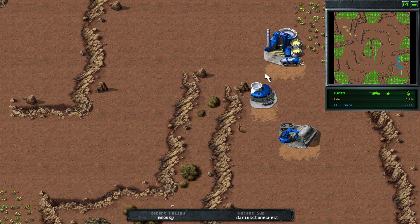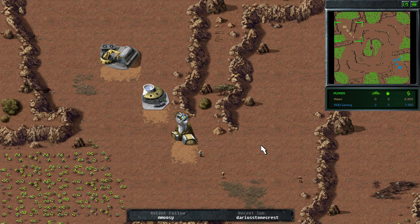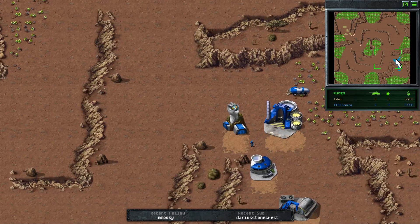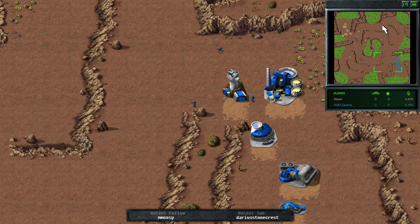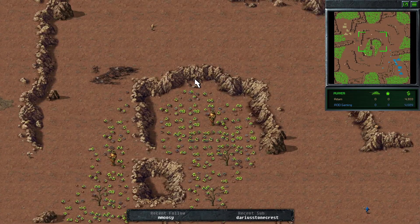AOD is being slightly greedy, going with the refinery straight after the power plant, whereas Atom has been more traditional, getting the racks up first, then his refinery. This enables Atom to get the scouts up first. Because of the travel time to your opponent's base on this map, you can get away with getting your refinery first, so long as your opponent isn't heavily anti-scouting.